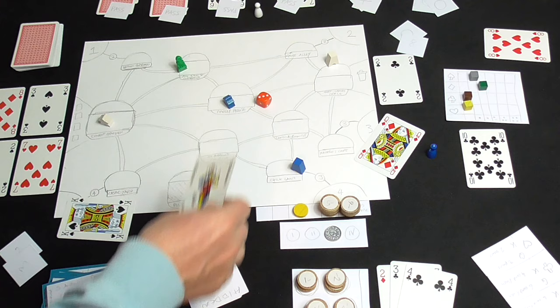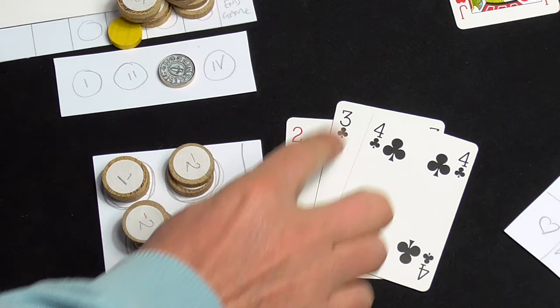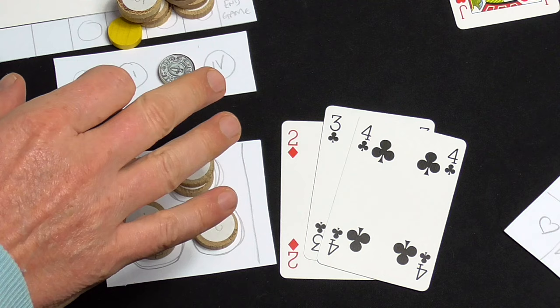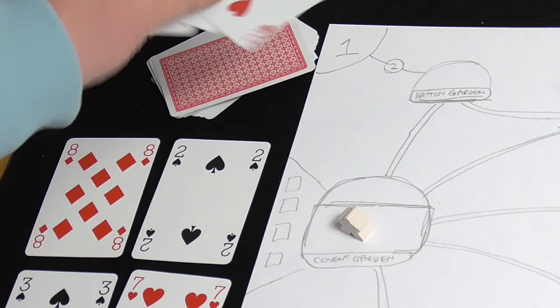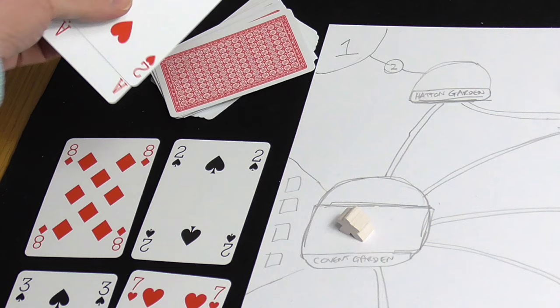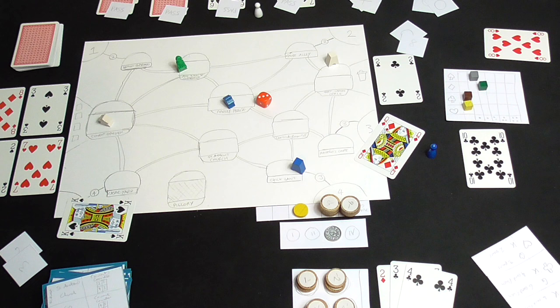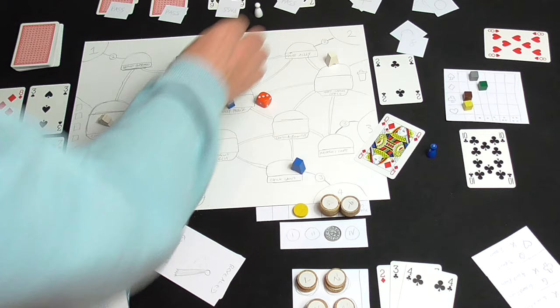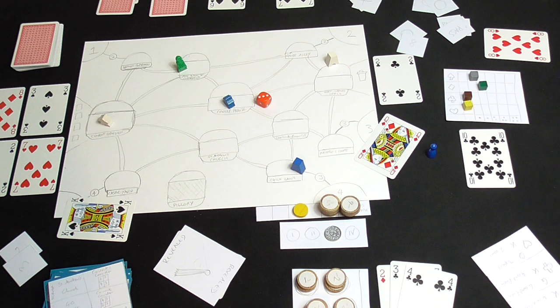Cards that successfully contributed go into a discard pile called your reputation. I've got three cards in my reputation. There's a suit tracker — since the molly was a diamond, the diamond track goes up a spot, making diamond cards in reputation worth extra points at week's end. The molly goes out into the streets and we roll a die — a three — placing it at the matching numbered spot on the London map. Then whoever played the most cards draws that many cards for a constable check.